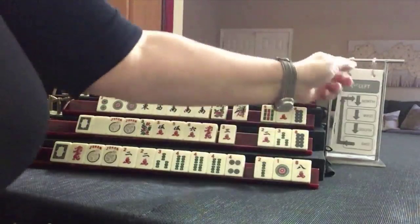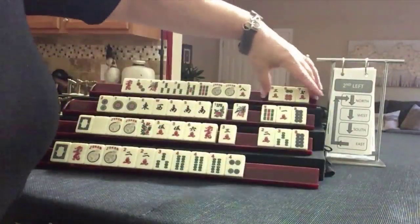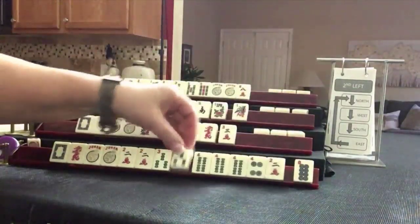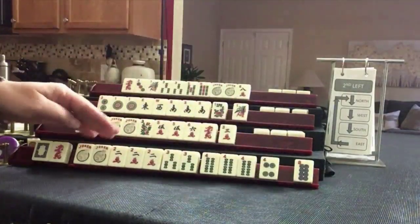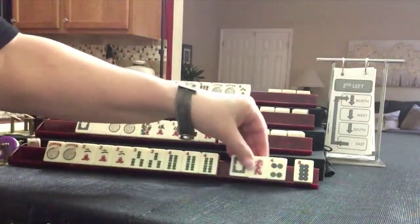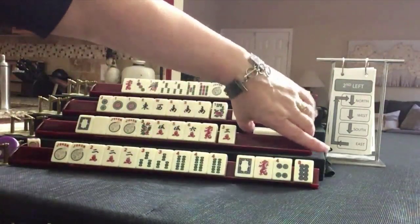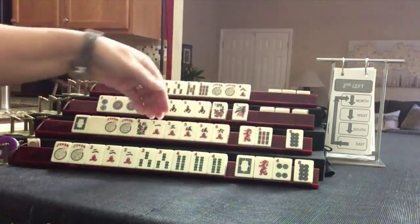Everybody has tiles to pass, so we can continue to second left. We've got a keeper and a keeper: one, two, three, four. Peng, kong, peng, kong — this hand is set. We can give up on these now. We have a gap, but we have jokers. Second hand down under consecutive run. One, three, five — one, three, five.